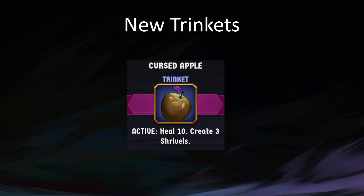Cursed Apple — this is amazing. Active: heal 10, create three Shrivels. This is potentially costing you nine shield, but it is effectively always a draw-three — it heals before you get the Shrivels, so you have the health to play through them. Even if you are fatigued, these Shrivels are not affected by fatigue because they're created in your hand. This trinket is very, very close to just being 'active: draw three cards,' and any trinket that draws cards is very good. This is better than Tiny Book a lot of the time, and Tiny Book is an A-tier, maybe S-tier trinket. Cursed Apple is amazing — you want it.